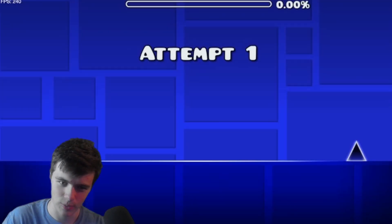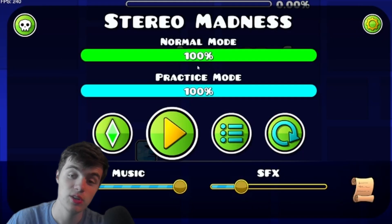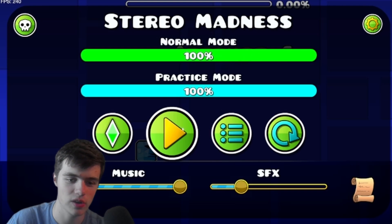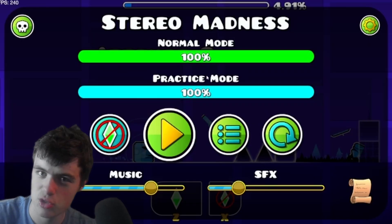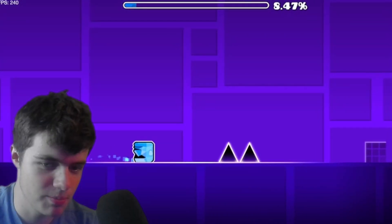With that out of the way, let's jump straight into it. So the first thing is, if you die, that happens, and then you have to start all the way from the beginning. Even if you're at 90%, you just got to start all the way over. If you click on this green diamond, you go into practice mode. If you place down a checkpoint and you die, you start back at the checkpoint, but it doesn't count towards your completion. If you click and hold, you can jump multiple times. It's amazing.